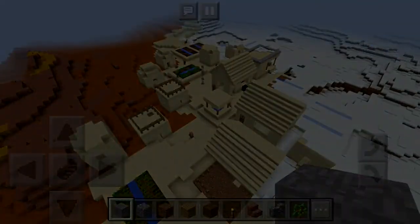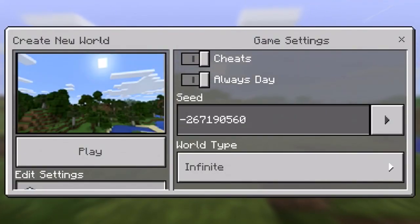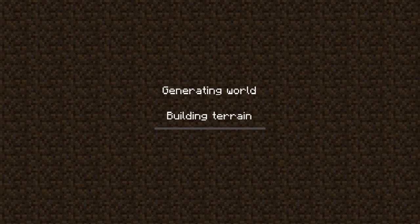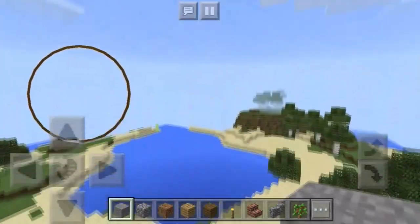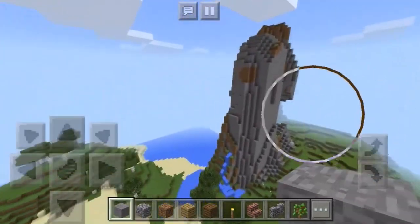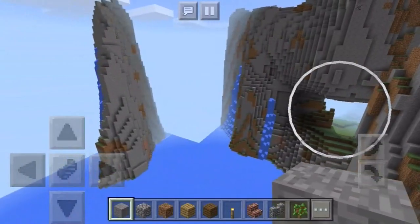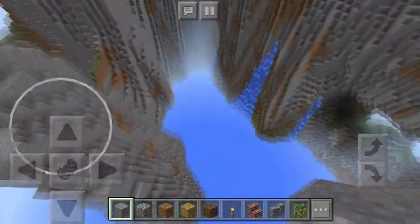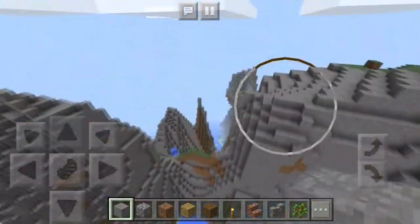Moving on to the next seed, we have a bunch of mountains near an ocean. Where you spawn is in a birch forest, and all you have to do is turn around and you can start seeing the tall mountains. The technical term for this biome is a stone beach, but that doesn't really describe it well — these mountains are ginormous and practically all stone. There should be a few waterfalls, and yes, three in fact. It's basically like a ravine but a lot bigger, with water in the middle and an opening.